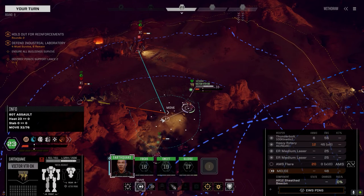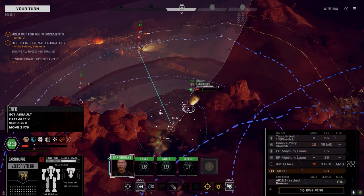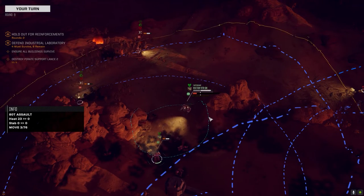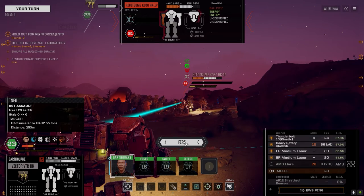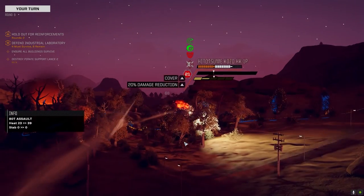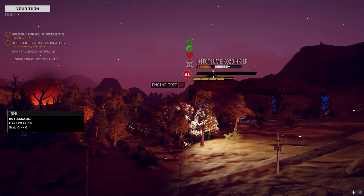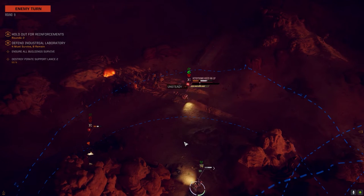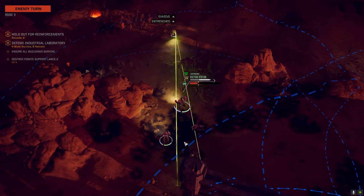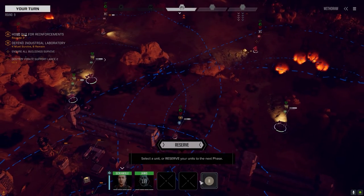Round nine. Let's give our kinetic thunderbolt a better chance to hit by backing up slightly. Perfect — I was a little too close. Two turns left with the rotary. Kinetic hits — scored a critical hit! The guy's on steady. Good — he changed targets, which means the Black Knight can target him. Light damage commander, hopefully we'll be okay.